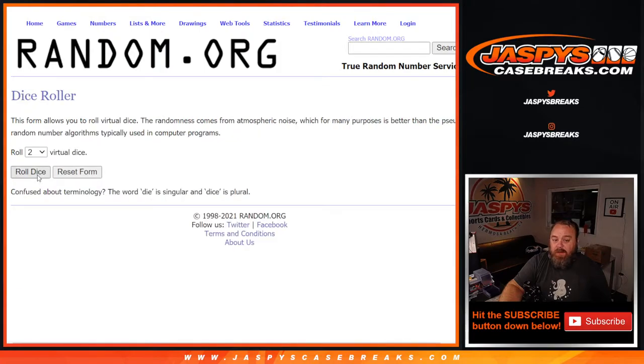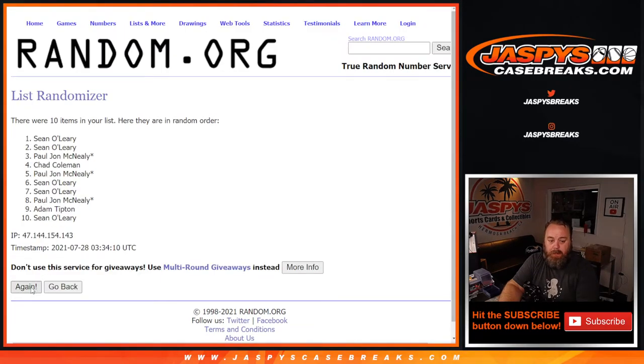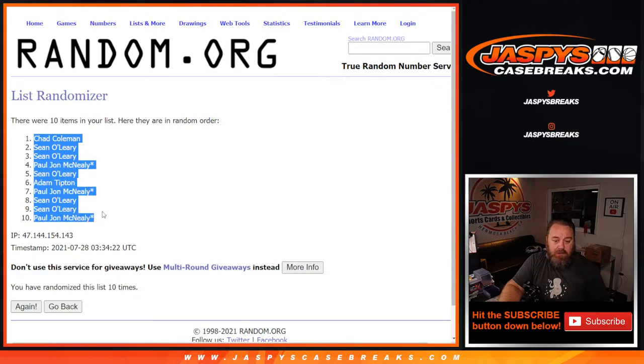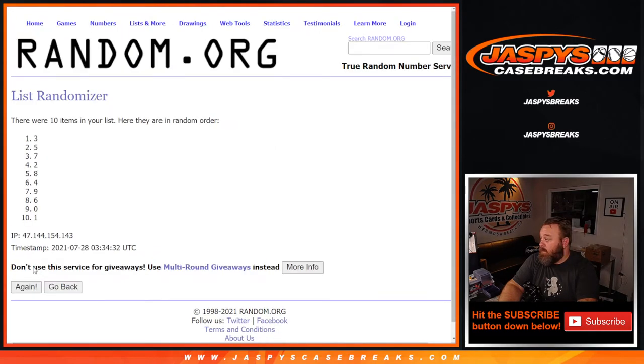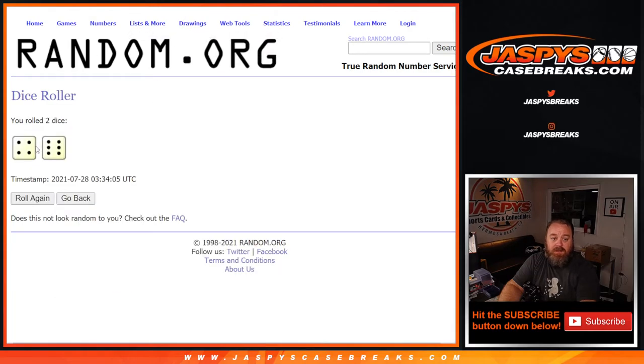Dice roll to randomize both lists and pair them up — a four and a six — ten times to randomize the customers and ten times on the numbers, ten times on the dice.